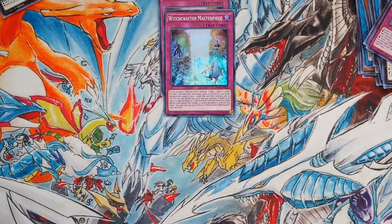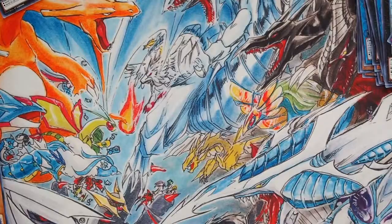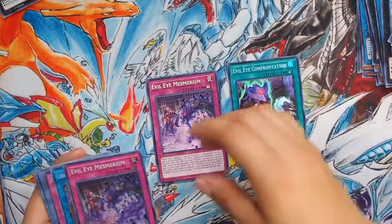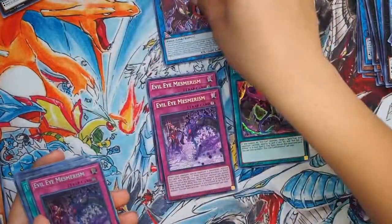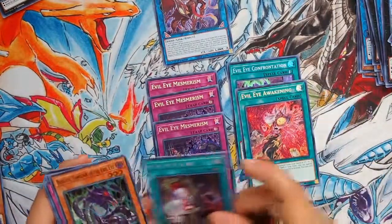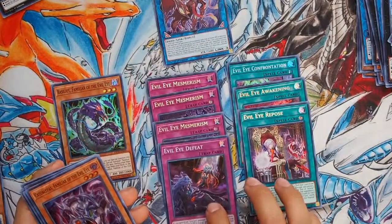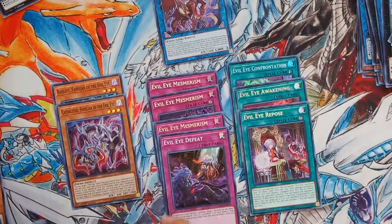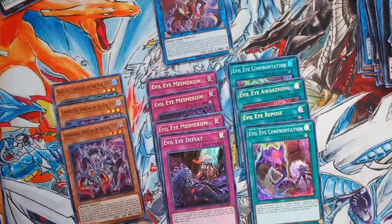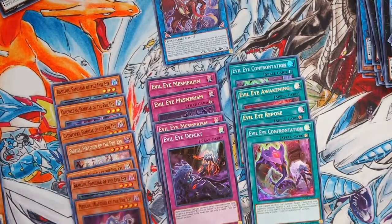Now, am I really going to spend a lot of money on this set? I'm not sure - maybe, maybe not. Here are the Evil Eye cards: Evil Eye Confrontation, Mesmerism, Ruler of the Evil Eye, another Mesmerism, Awakening, Evil Eye Repose, Familiar of the Evil Eye, Evil Eye Defeat, Familiar of the Evil Eye, Cats of Glass, Confrontation, another Cats of Glass, Sezel, another Cats of Glass.